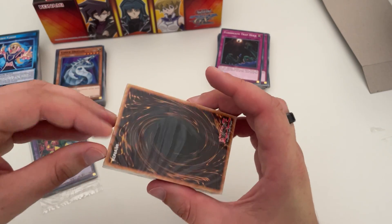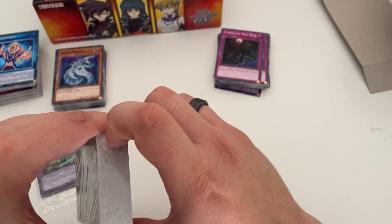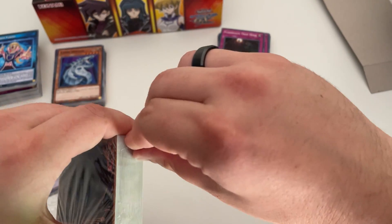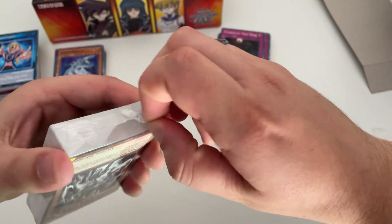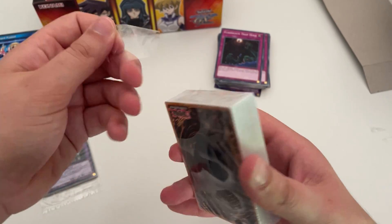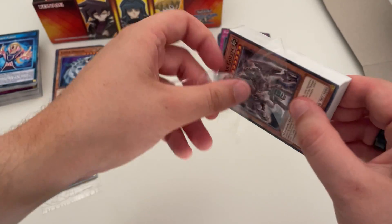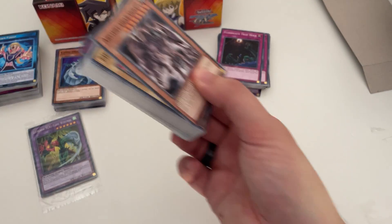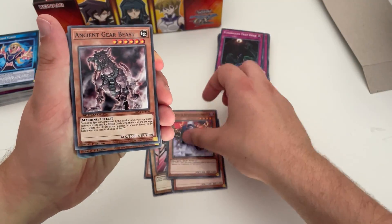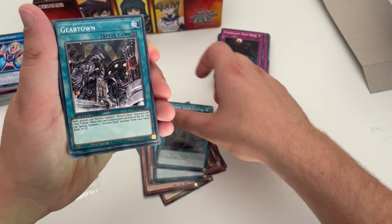Last sealed pack here — there's Ancient Gear Golem on the top. The set retails about $80 in Australia; I actually managed to pick it up for just over $50 on sale, which I think is a much more attractive price point. Last slot before we open up and see which secret rares we got. Speed Duel isn't something I've actually played — like actually dueling — previously.